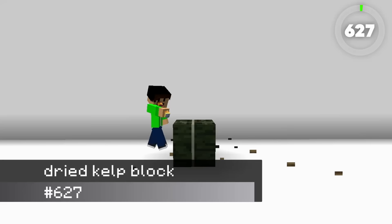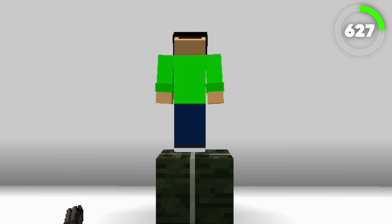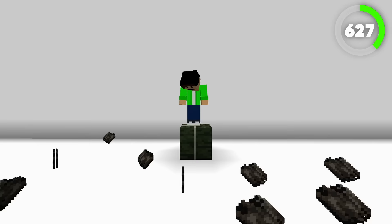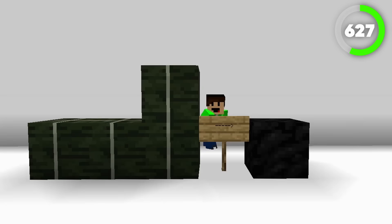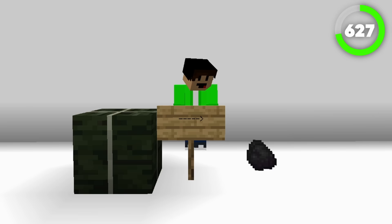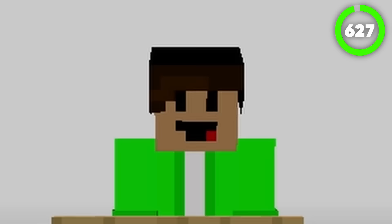Number 627, the Dried Kelp Block. This block's sole purpose is for avid dried kelp collectors, which I don't know how many of you collect dried kelp. This block pretty much keeps all of your dried kelp compact into one block. You can use this block to smelt things, but the burn duration of the dried kelp block is only a quarter of the block of coal. This block lasts two and a half times longer than one piece of coal, but it costs nine dried kelp — so at this point, just use coal.